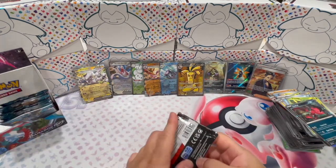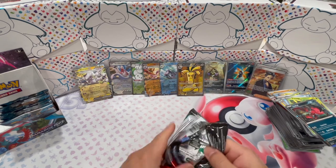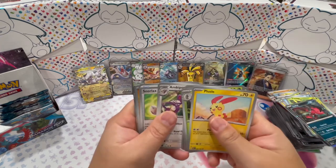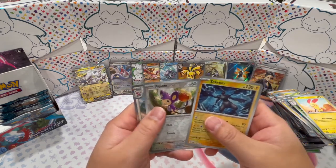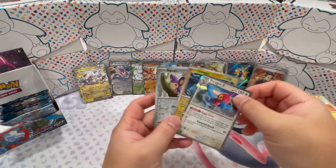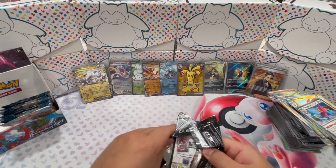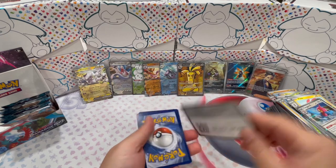Whoa, cool — Snorlax Doll. Nice. Zekrom, an Aipom, and a Porygon-Z. All right, looks like we got about eight packs left. See if we can get a couple more hits here. I am pretty satisfied with this box opening — I feel like I got a lot of good hits so far already.